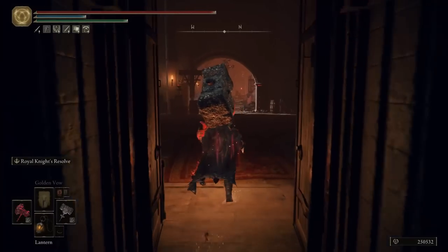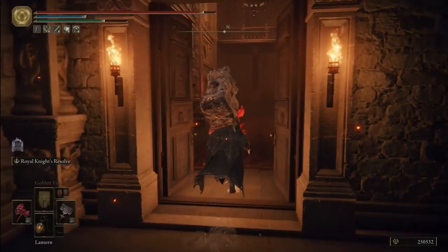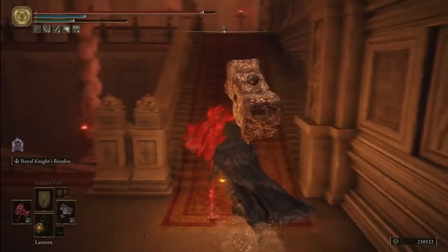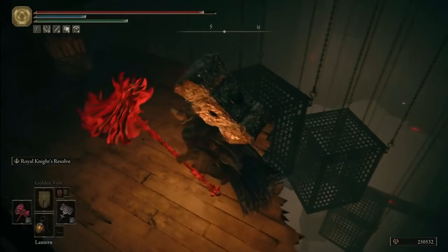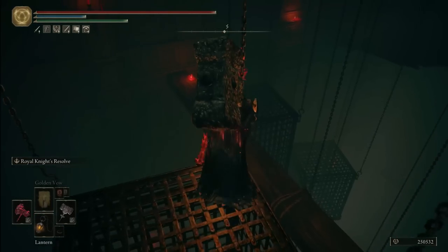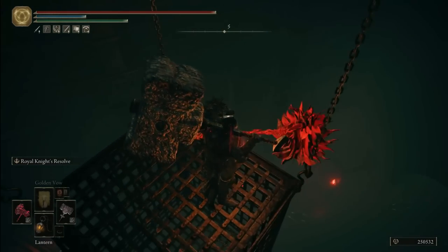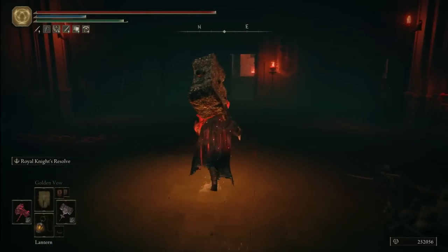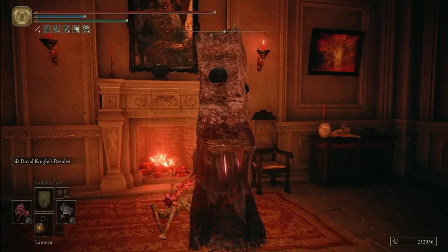After unlocking the lift, go straight ahead past the first and second snake enemies. Enter the door with the two torches, then the door to the right. Climb the stairs to your left and keep going, then enter the next door. You'll have to use a Stonesword Key to unlock this area. Now drop down this set of cages to the last one, and you're free to drop down to the bottom — you'll just take a little bit of health damage. After dropping down, go past the door with the torch to the right, and Royal Knight's Resolve will be at the corpse close to the fireplace beneath the portrait.